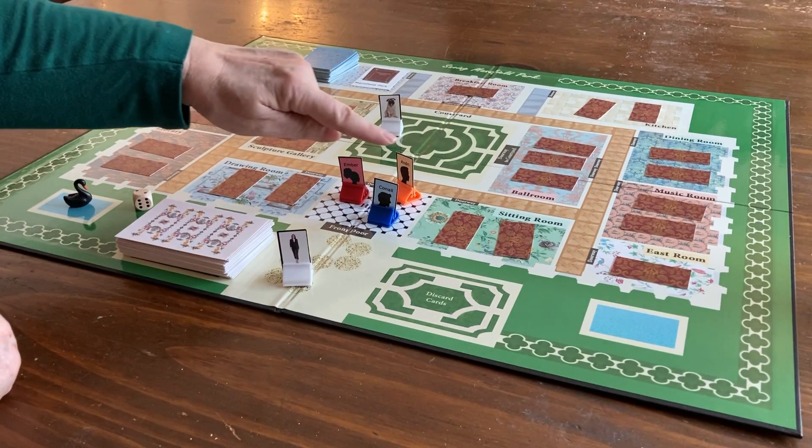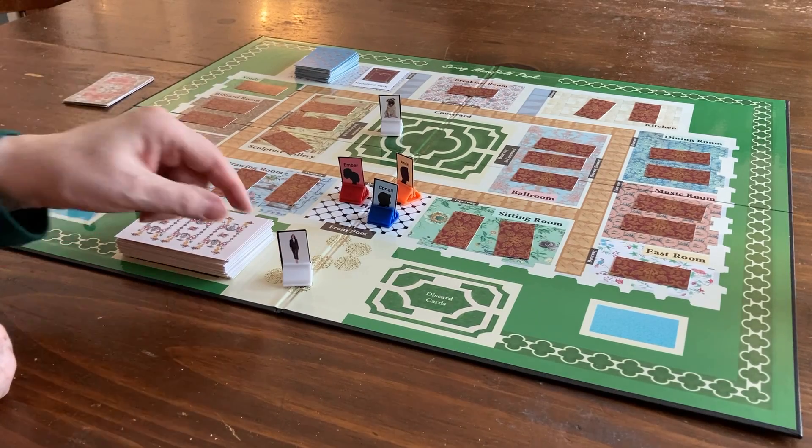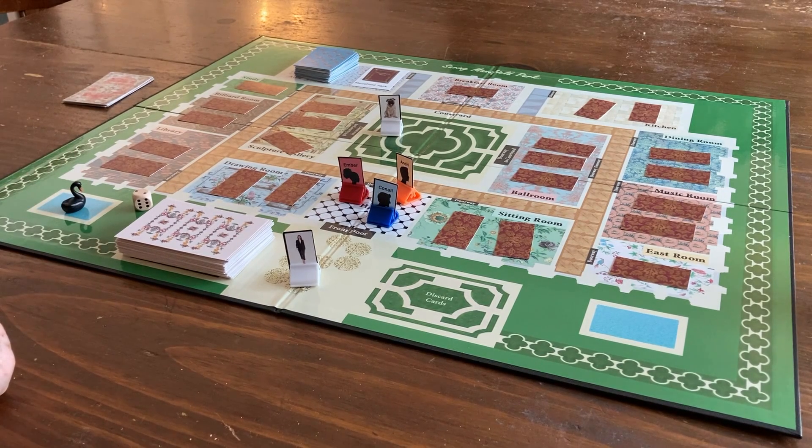All the players begin the game in the front hall. Pug is wherever you want to place him within the house. Miss Bingley is outside trying to come up the walkway, and the cranky swan is in one of the front reflecting pools.